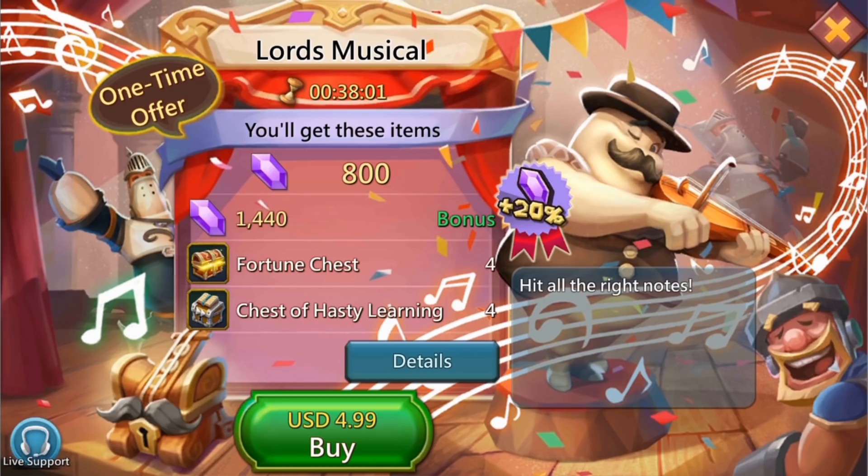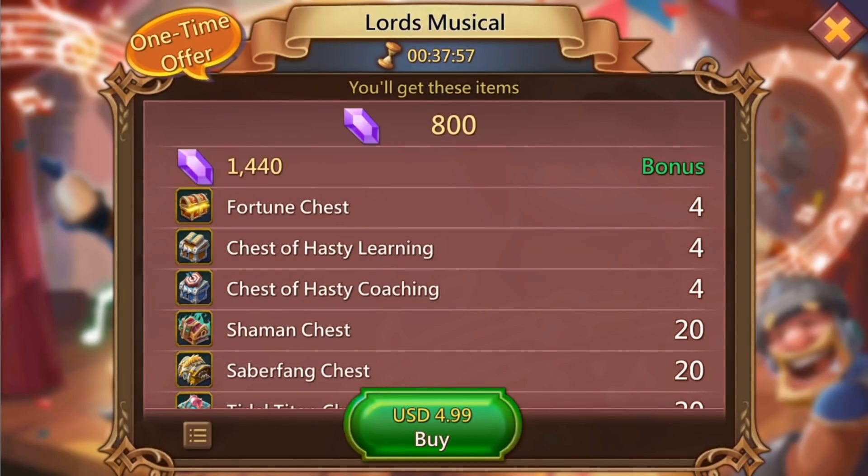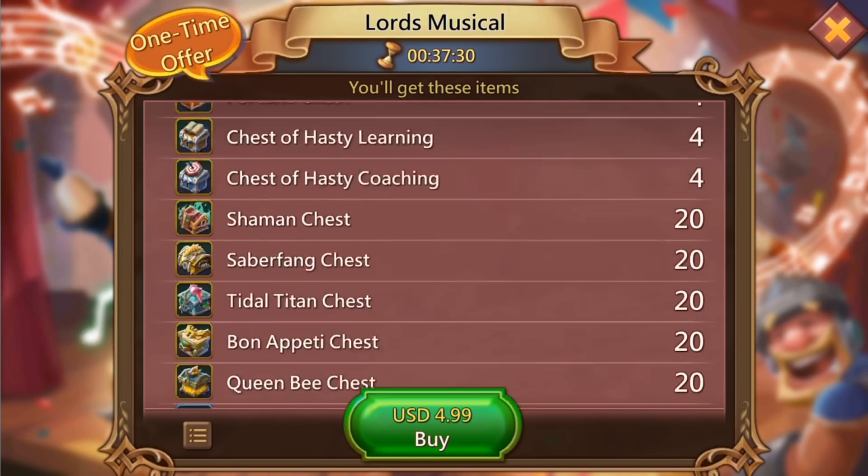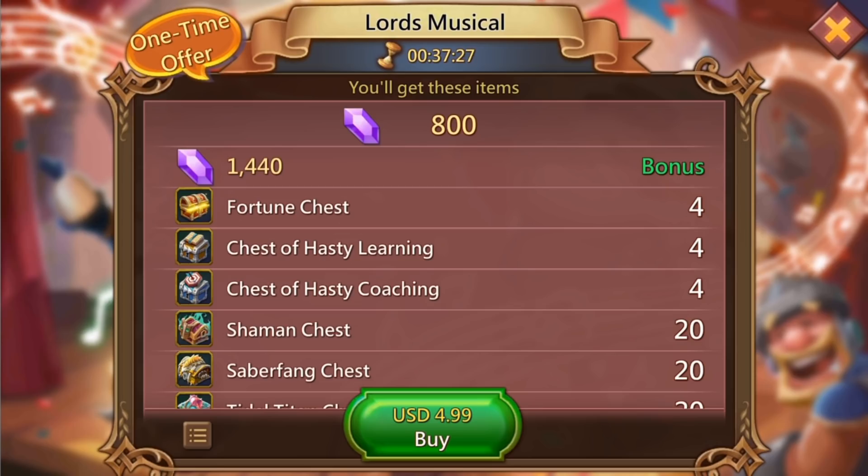Let's dive into the Lords Musical pack. We've got some gems — the standard amount for this kind of pack — four fortune chests, four chests of hasty learning, four chests of hasty coaching. We also get the shaman chest, the saber fang, and title chests: Tidal Titan, Bon Appetit, and Queen B, 20 apiece. There are some resources and a green bonus for your guild too. Compared to the winter special or the New Year's Eve pack with 15 brave hearts, this one isn't the best.